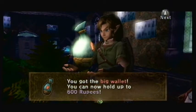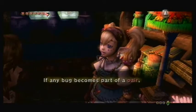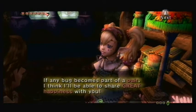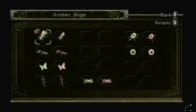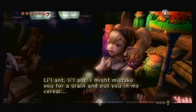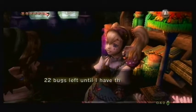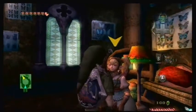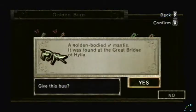Once you give one golden bug to her — no matter what it is — you get the big wallet, so now we have twice as many rupees to hold. Whenever you give her the female part to make a pair, you're going to get more money. When you give one golden bug you get 50 rupees, and when you give the pair you'll get an orange rupee.